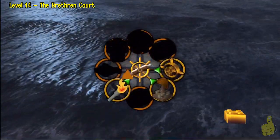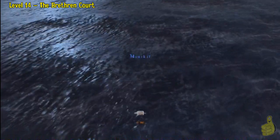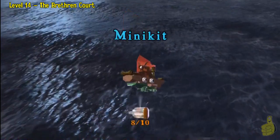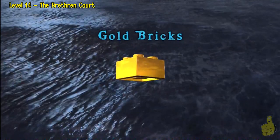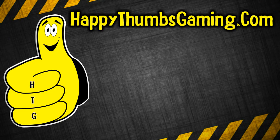Nothing like the total scream. Here's the living proof — we knocked out all eight compasses and we got all ten minikits to build our ship. Alright, what'd you guys think? Productive? Not productive? Did you like the barrel ride? Tell me down below in the comments. That'll wrap up level 14, Brethren Court, where we got all the way through free play.